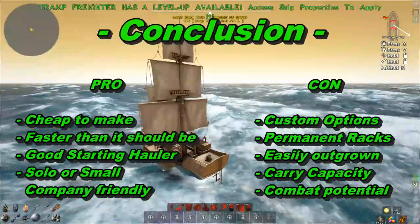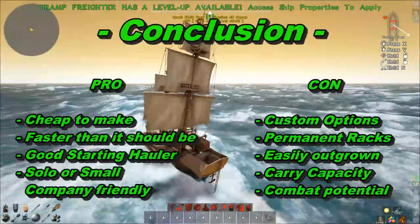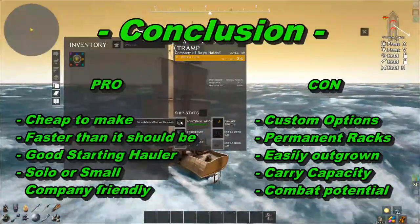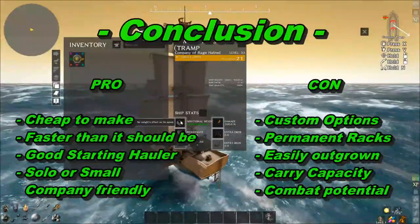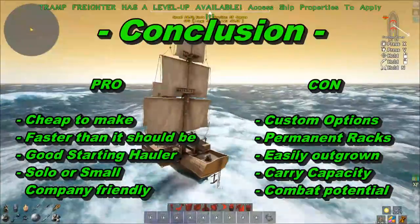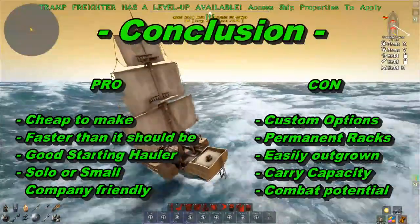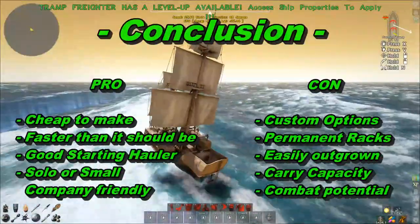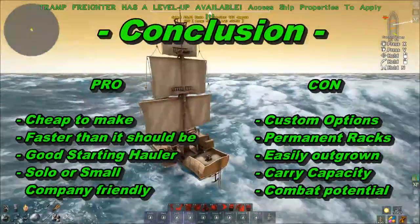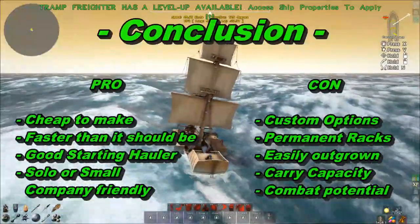Some things I don't really care for on this ship: the customization on a common is very lacking. The four cargo racks use all the module points, so you can only have one rowing module on a common, and you cannot remove the racks to get those points back — unless you have a blueprint with more module points.